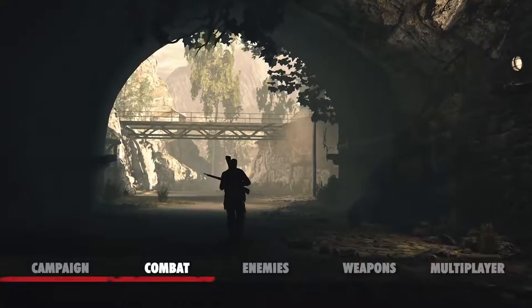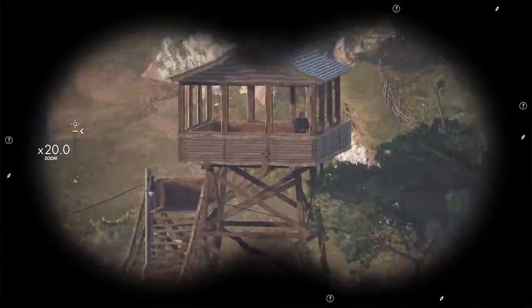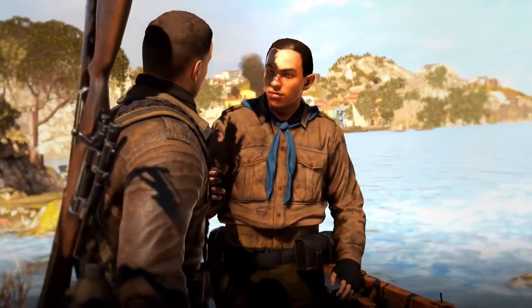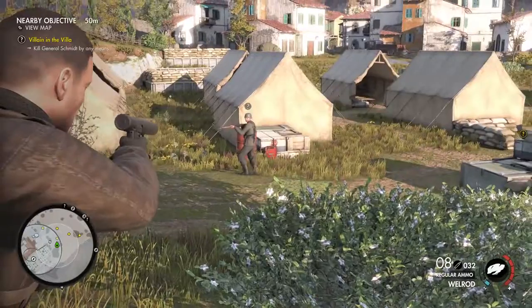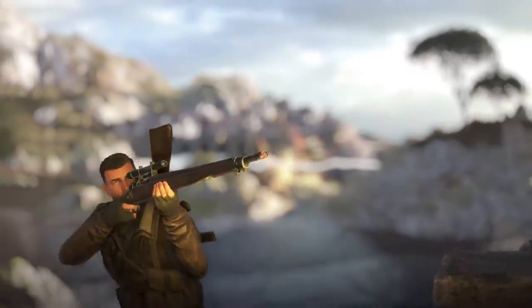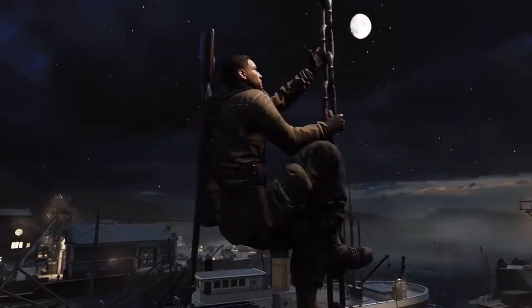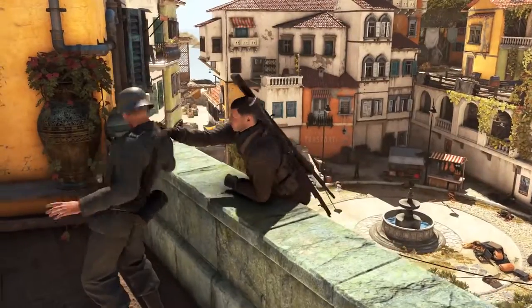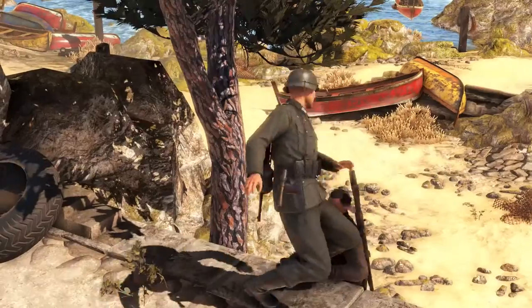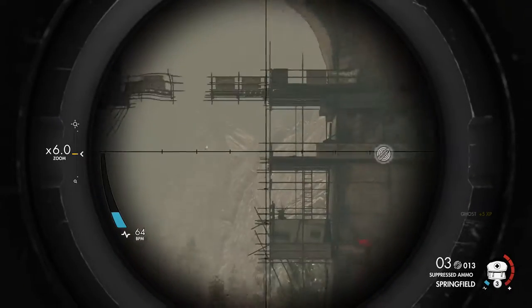Deployed deep behind enemy lines, you must learn to observe the enemy and adapt to the flow of battle. With a combination of your binoculars and intel from the Italian Resistance, you can identify priority targets, track enemy movements, plan explosive ambushes and pick out more creative opportunities. Use your athletic prowess to scale vertical terrain with ease. Get the drop on enemies for a range of silent takedowns from any position. Or find your own Sniper Nests to pick apart the enemy at range.